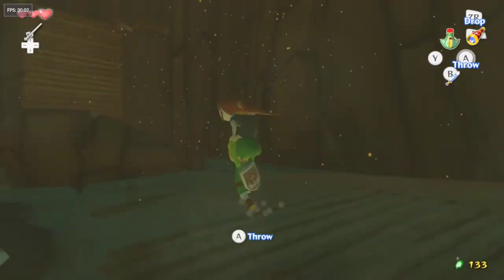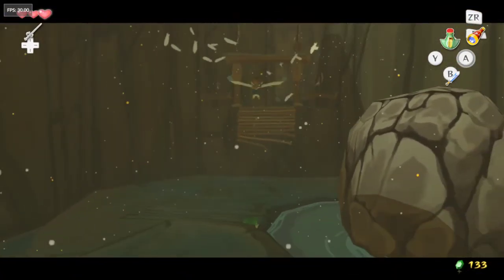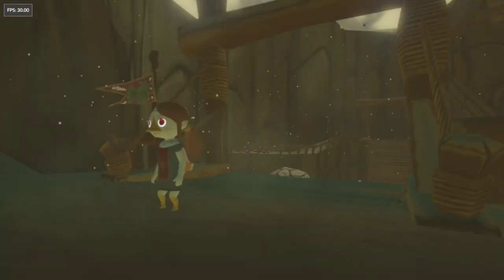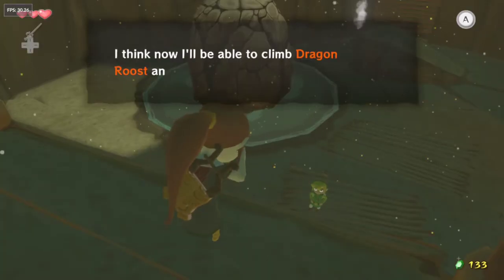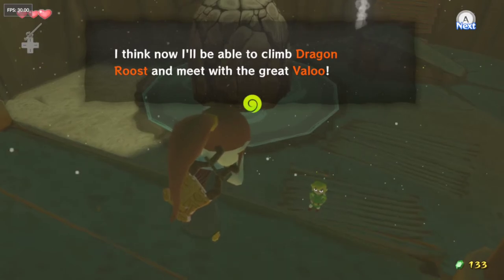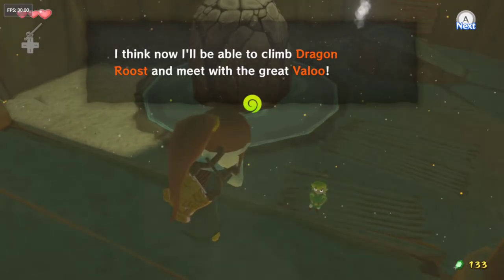So we're gonna pick her up and come over here on this rock and give her a nice toss. So instead of you having to wait for the correct wind direction, having to worry about chance, if you pick up that Wind Requiem — which I show you guys how to do in a previous how-to — then you'll be able to get up here very, very easily.